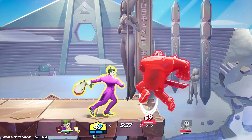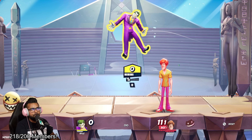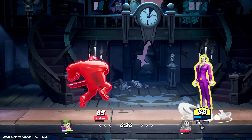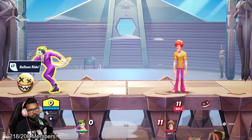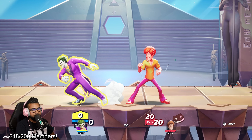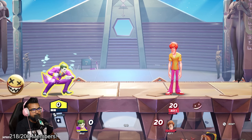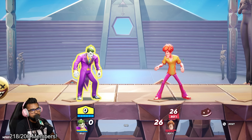In MultiVersus now there's a dodge meter tied to every single character. If you run out of your dodge, you'll start flashing and you lose invulnerability. You can still dodge left and right but you're going to get hit. Since the up air has such a wide range, I've been catching a lot of people in this early build. A lot of players are still dodge jumping — you can only do two dodge jumps before you run out. To get your dodge meter back, wait for it to refill or deal damage to speed it up.